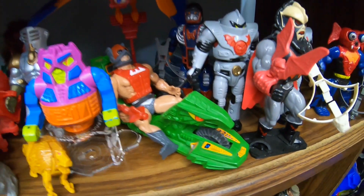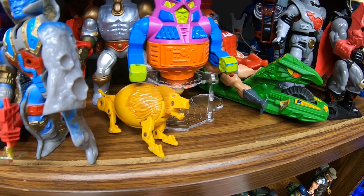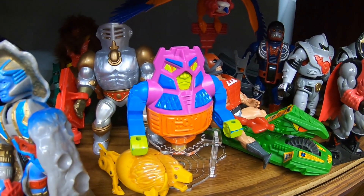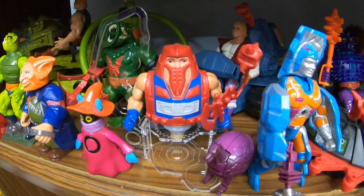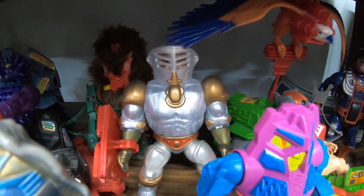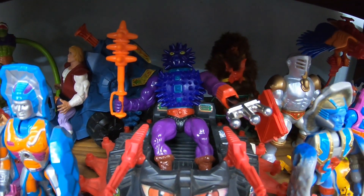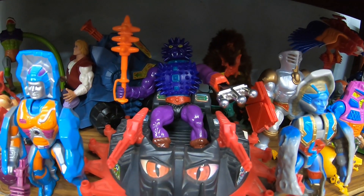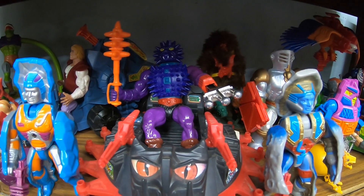Here's the Road Ripper — we know we're getting that with Zodac. Meteorbs — I doubt it, but they did technically exist in the original line. The top guys: we've got Twistoid and Rotar. They did do those in Classics and made them actual figures, but we haven't heard anything about those in Origins yet. Then we've got Extendar right there — another one we haven't seen or heard anything about. And right here in the middle, Spikor — that's got to be one of the most common figures. I'm pretty sure they haven't shown us anything on Spikor yet, so we've got to get that one — I'm sure we're gonna get it.